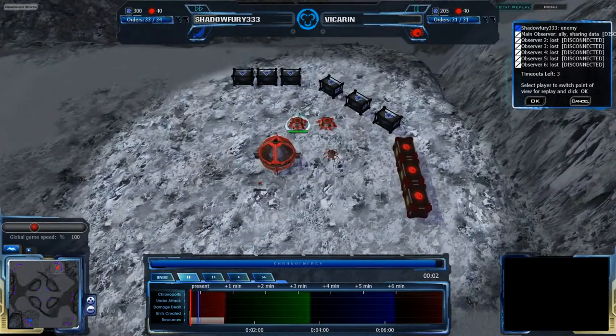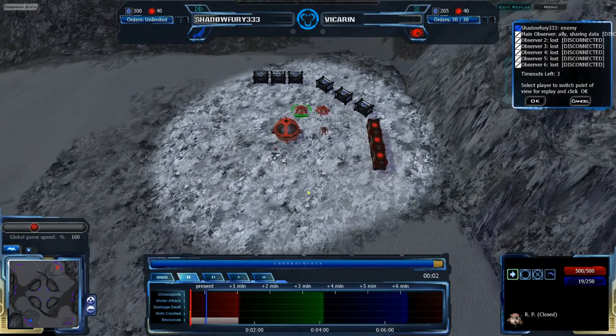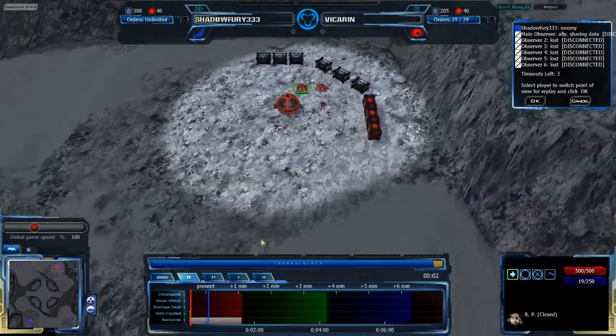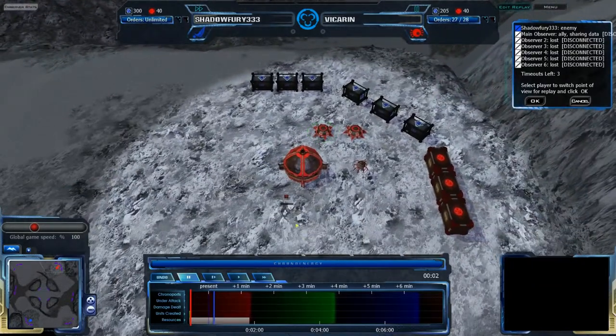It seems like CISO has a really easy time just fast expanding around the map and not really having to worry about what anyone else does. They can just fast expand, build up a ton of stuff, and overwhelm their opponent with sheer numbers. Vikarin was pretty convinced there was a way to stop this, so this is our game trying to figure out if there's a way to stop it.